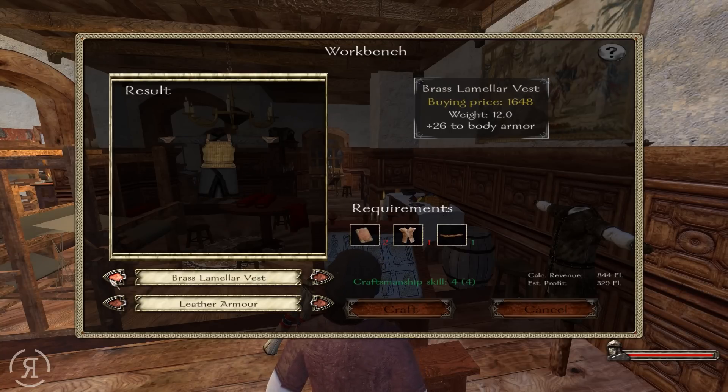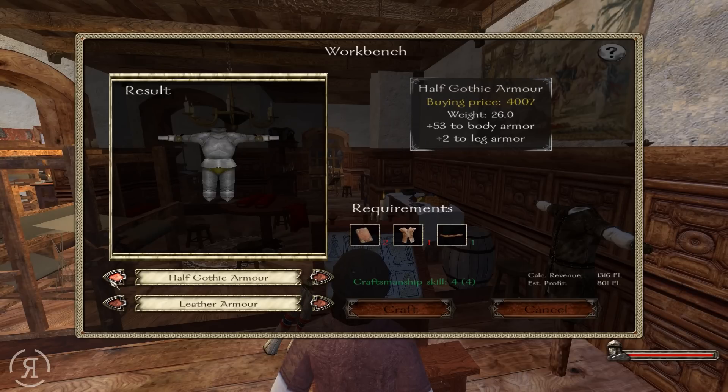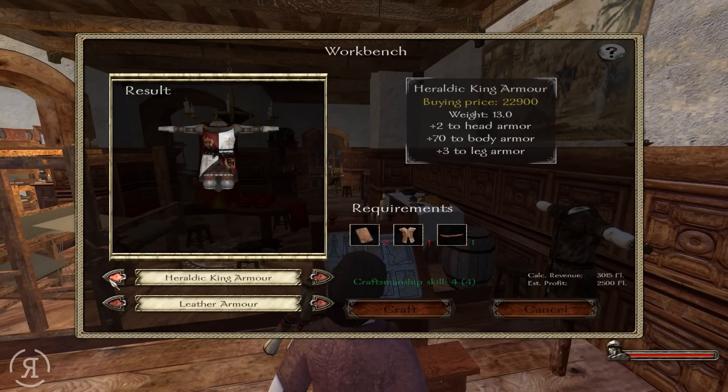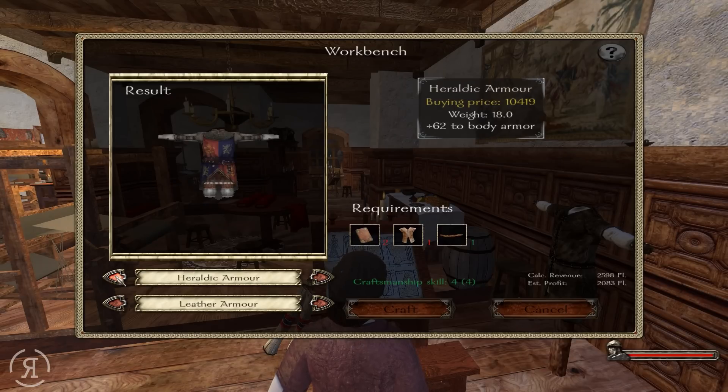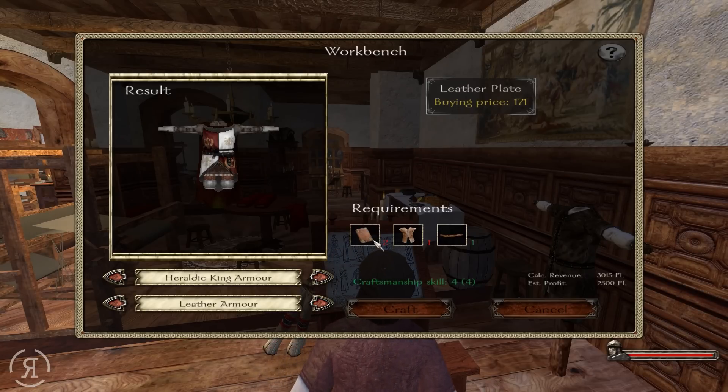I still have no chest armor, by the way — I haven't really fought anything since then, so do bear that in mind. It's becoming better. This is what we are going to be going for, and as you see, it requires four in craftsmanship skill, and we have that. That is the best armor I can see right here. We need a leather plate and a leather coat. I already have the leather thong that I need. So we're going to try and get the leather coat and two leather plates.